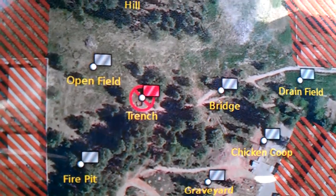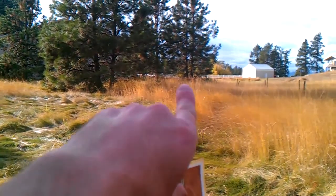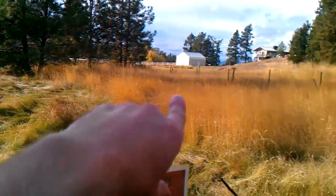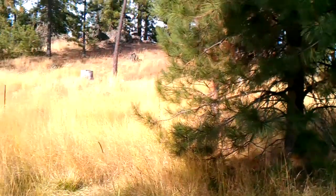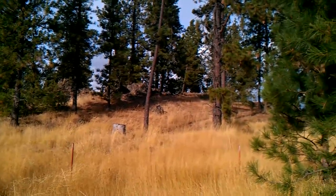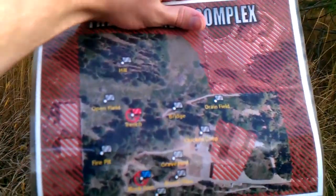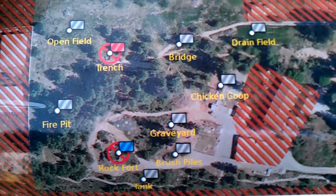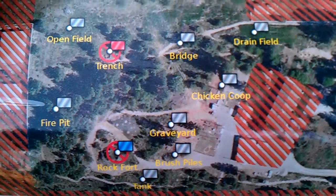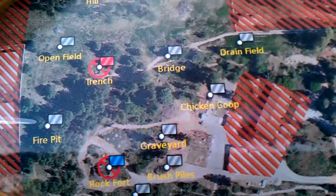That was the trench. Now we're walking into the open field right here. It goes back to those trees right about there — that's the corner of the property. And then it goes along here, and that's the hill up there. It's not ours; we wish it was because it would be fun to play on. Now we're walking along the fence line at the base of the hill. The trench and the rock fort are usually main bases because they have lots of cover in between, which makes for good gameplay.